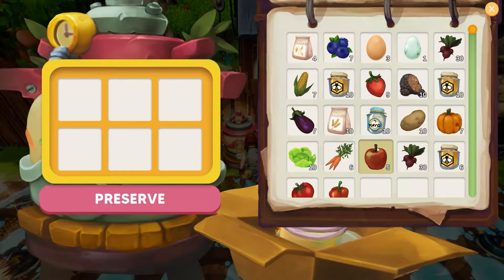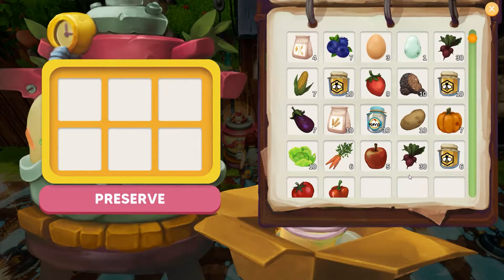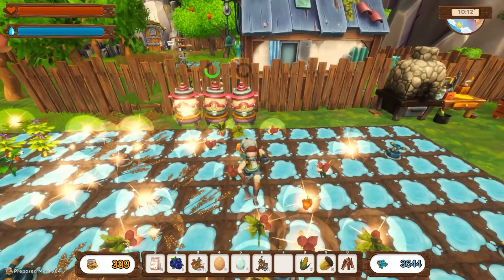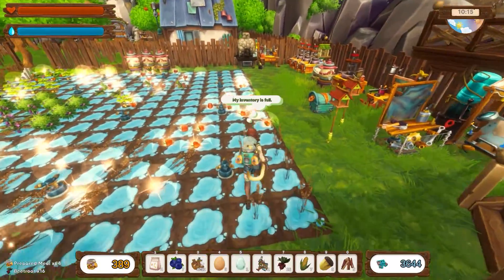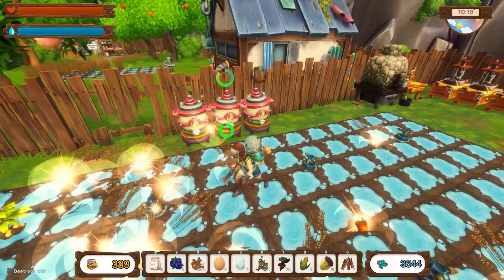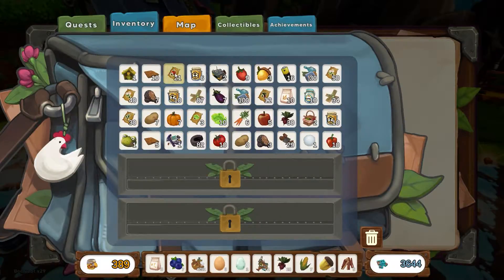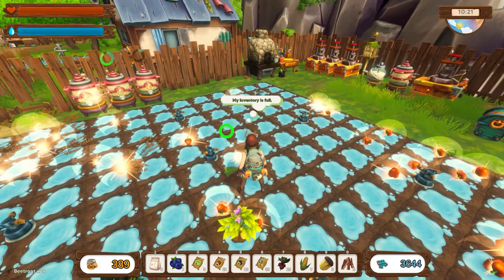Let's get some stuff going here — 30 beets, go for it. We have a mountain more beets. Let's get some things happening — 12 of those. What is that thing? It is a duck egg. Some onions — that's looking good. Am I missing any other seeds that I'm just not seeing? I think we're good.